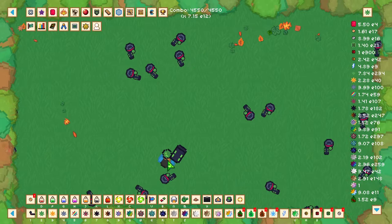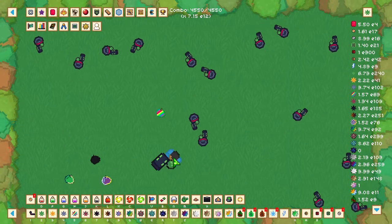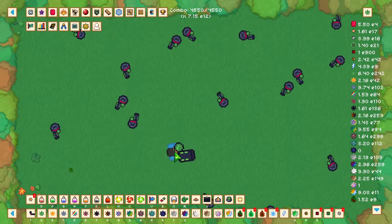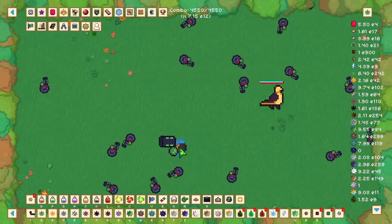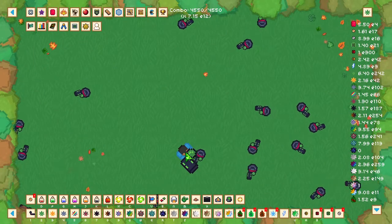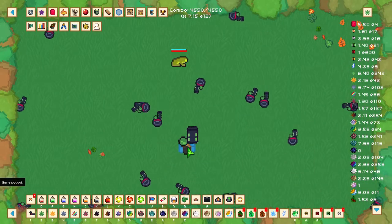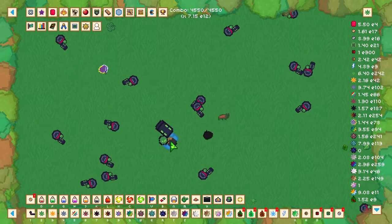Enemies have two bars: a blue bar and a red bar. The blue bar is a countdown — when it reaches zero the enemy despawns. The red bar is its HP. To damage them you need to blow leaves into them. When you defeat an enemy, depending on which leaf hits them, it will give a bonus based on that leaf type.